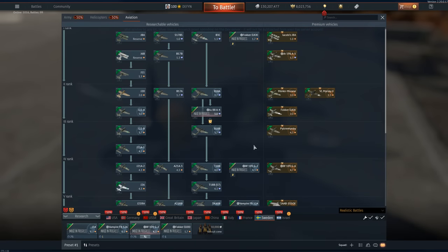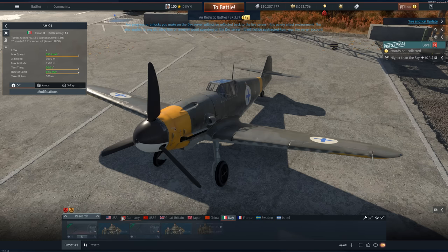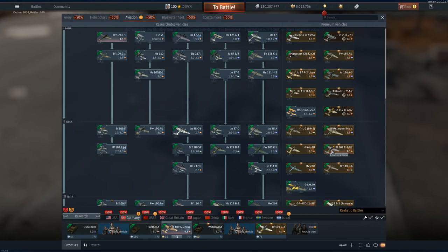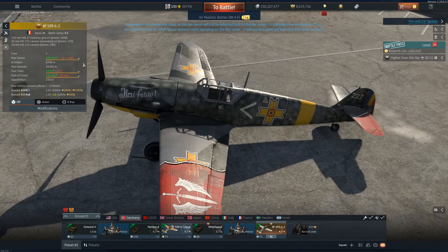Then we arrive at a plane that's kind of copy-paste, but one I'm actually somewhat okay with. Sure, I would have rather seen this in a different nation like maybe Italy, but probably Germany. It's the 109 G2, and you might notice there's no TROP behind it. Italy already has this plane, however it is a premium vehicle. Germany also has it in a premium way, but it's hidden. Germany has the G2 — the main line is the G2 TROP.